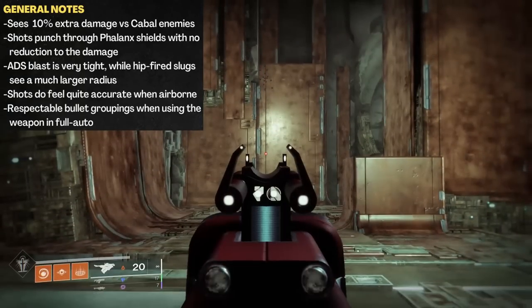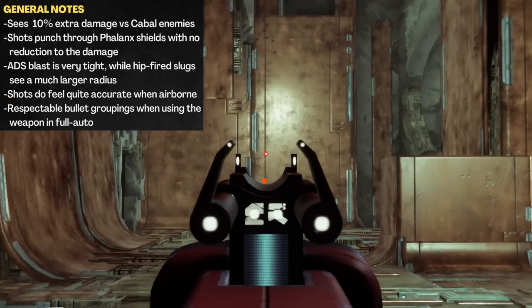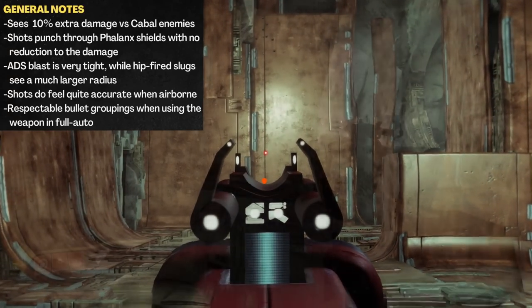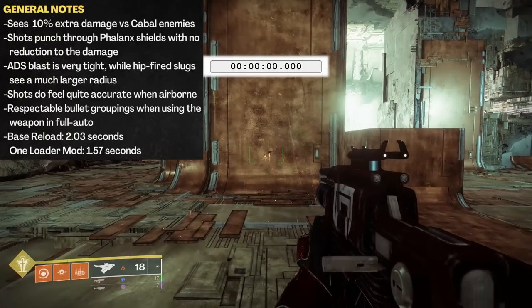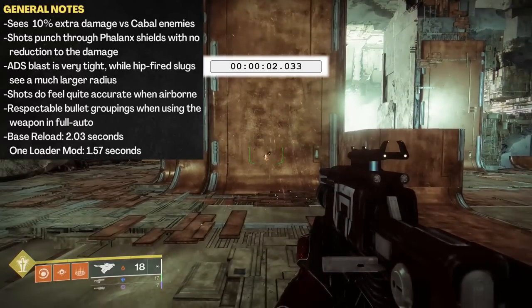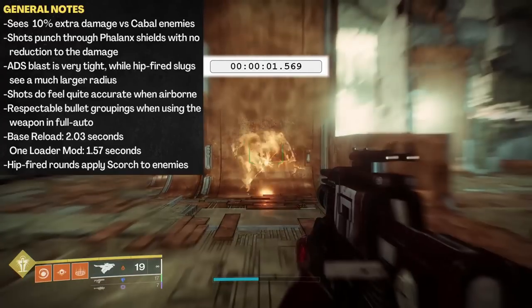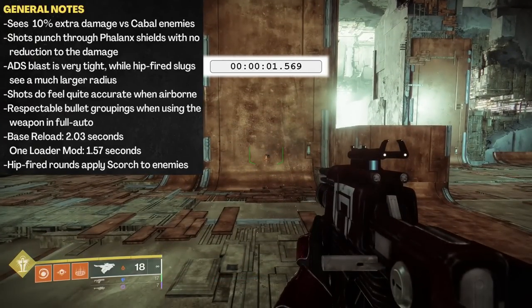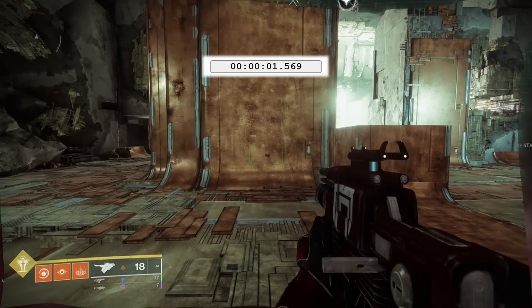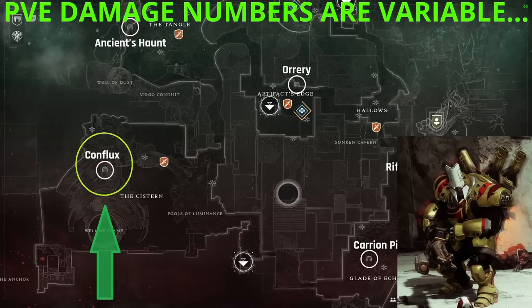I also tried to give you a sense of the bullet drop when hip-firing. It doesn't exactly plummet like a rock, but it does fall a fair amount before contacting the wall. For the reload speeds, at base I have it clocked in at 2.03 seconds, and with the Single Scout Rifle Loader mod equipped, we can drop that to 1.57. The hip-fired rounds are applying Scorch, which I'll be getting into as we move into the damage testing. PvE damage numbers are variable and will change depending on content scaling or enemy tier — I do all of my testing in the Conflux lost sector on Nessus vs. Carl the Colossus to keep these numbers consistent and comparable from video to video.